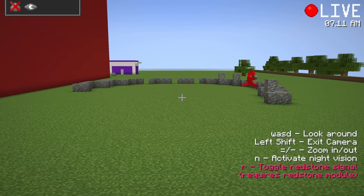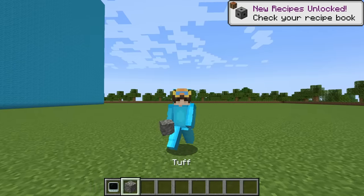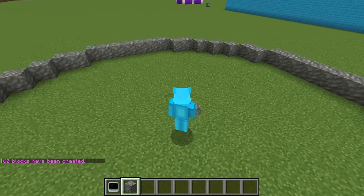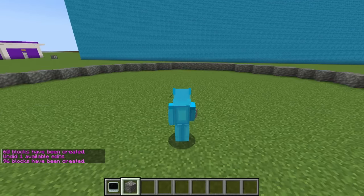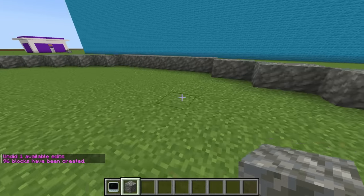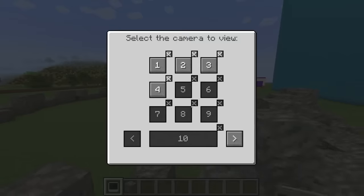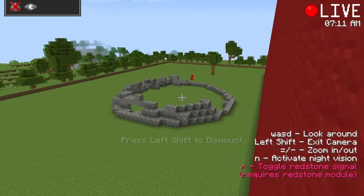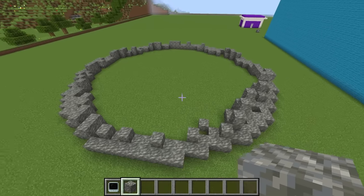Cash is building a huge circle. I'm gonna do that too, but easier with a command — I can make a cylinder real quick. I make it out of tuff, select size 10, then go bigger to 16. That looks good. Let me check on him — he's just building the center up. I'll do that too, but mine's a little bigger, so this is gonna be great.